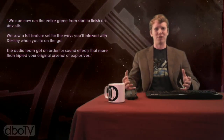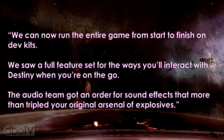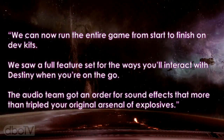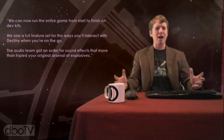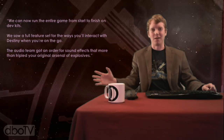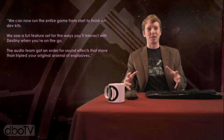Deej continues describing this week at Bungie and their accomplishments by saying: 'We can now run the entire game from start to finish on dev kits.' He says they saw a full feature set for the ways you'll interact with Destiny when you're on the go. And the audio team got an order for sound effects that more than tripled their original arsenal of explosives. I'm assuming he's comparing that to a Halo game — like three times the number of weapon sound effects. That's a lot of guns. It's exciting that they can run through the entire game from start to finish.